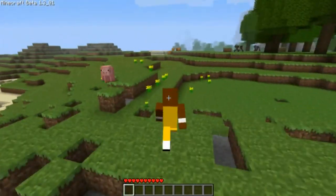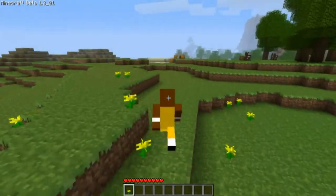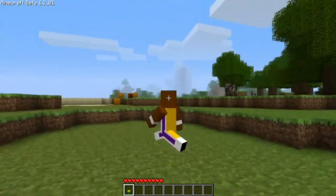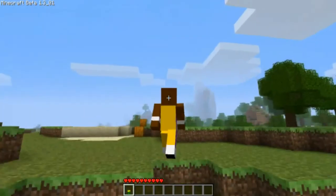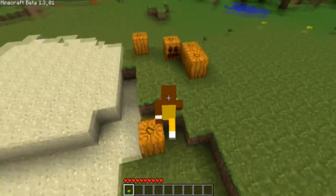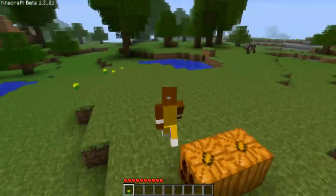Oh look, we got some pumpkin blocks. I kind of would like a pumpkin, not a pumpkin block. Oh, we got a mountain block. We got some cloud blocks. We got the sky blocks over here. Yeah, cool pumpkin blocks. Not bad.